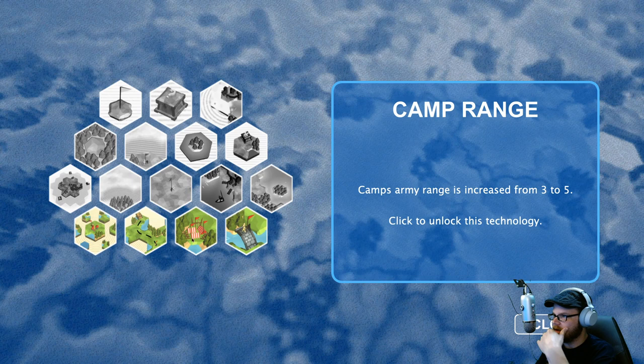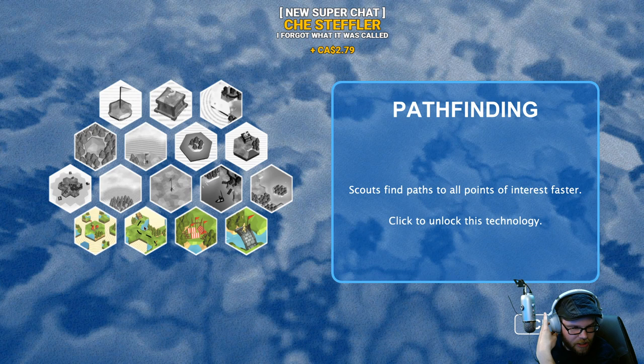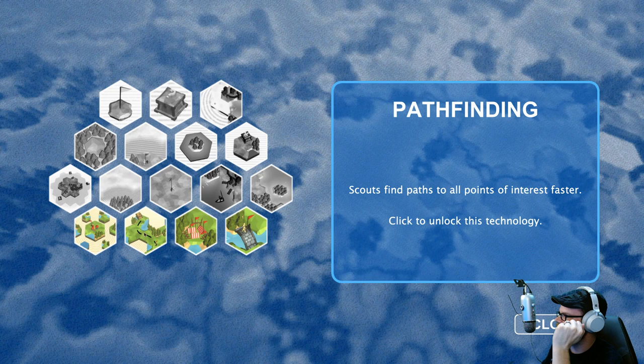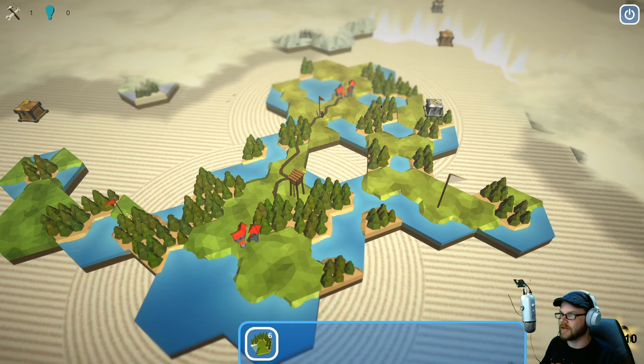In the science menu: camp range — army range is increased from three to five armies. Bridges — scouts can build bridges over rivers. Scouts find paths to all points of interest faster. Or, towns fill empty space around them with one tile radius. Did it just fill in tiles around it? I think it did — those around it just got filled in.